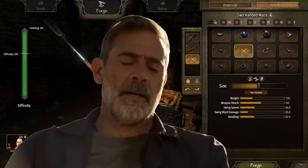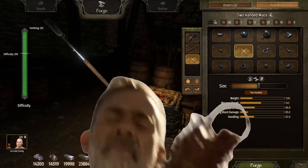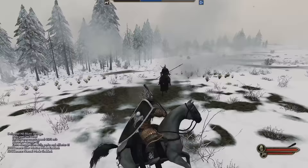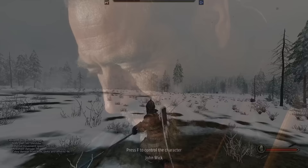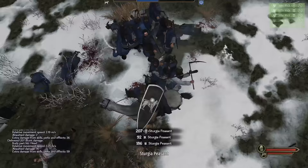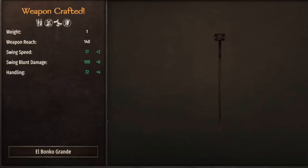Lucille loves being sung to — it's about the only thing she loves more than bashing in brains. Lucille is the perfect companion for mounted skull cracking: 143 length and 85 blunt force trauma. She cleans up on foot and on horse without any issues. She's a little slow, but when she connects, it's like watching art.